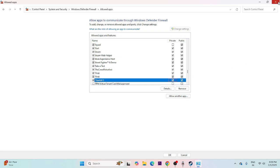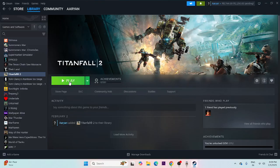Close the firewall settings and try launching the game. Next, unplug all USB devices — you might be connected to a joystick or other external devices. Unplug everything and then try launching the game again.